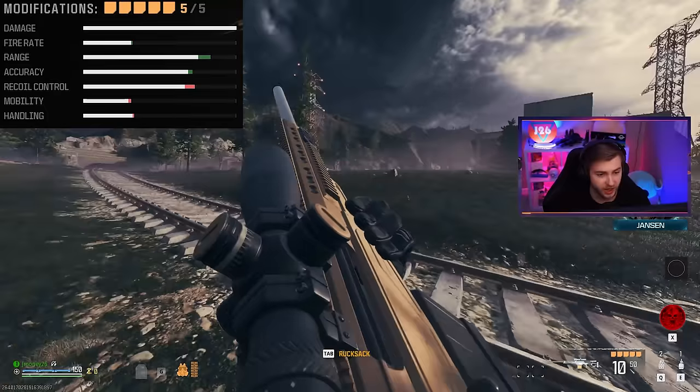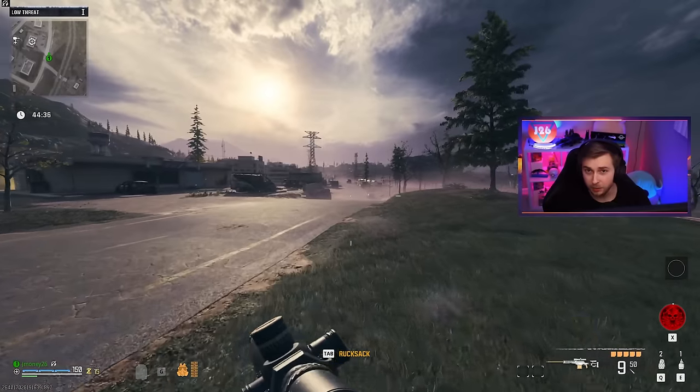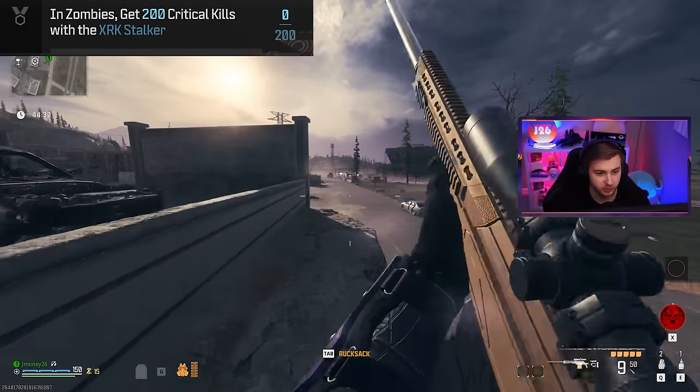Even in the menu, like the Gunsmith, when you're putting attachments on, it has the damage stat all the way filled. And that zombie didn't even stand a chance. But the camos for it are pretty easy except for getting the critical kills, but it's still only 200, which is basically nothing compared to what we had to do in Cold War.